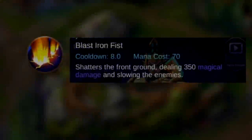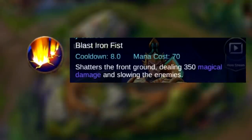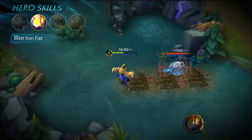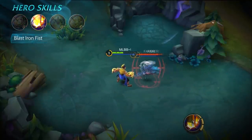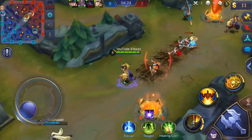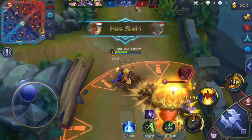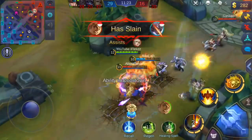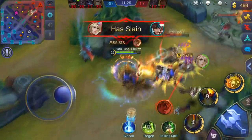The first ability is called Blast Iron Fist. It shatters the ground in front, dealing around 350 magical damage and slowing enemies. This skill is mostly used for clearing the minion wave, finishing off enemy heroes, or just using it whenever you can in team fights because it does a lot of damage.